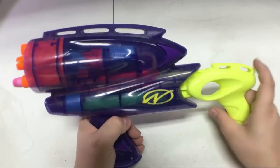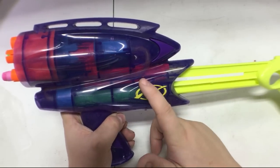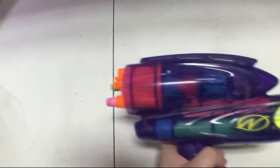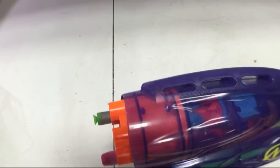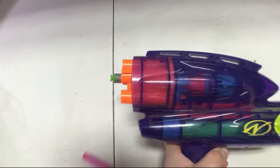When you pump it — if I pull this back, obviously it's connected to the pump, it's also connected to the rotation mechanism, and it's connected to the blast button on the tank. So when I pump this thing forward — no dart, no dart — that means our next dart is going to be this pink one.